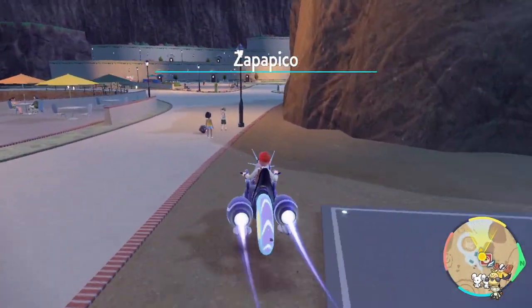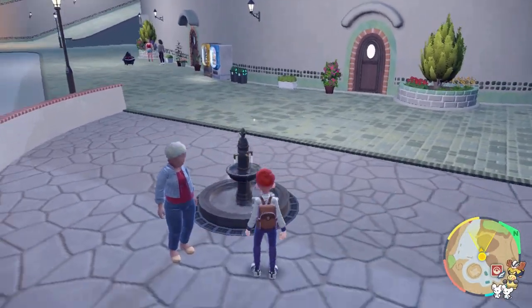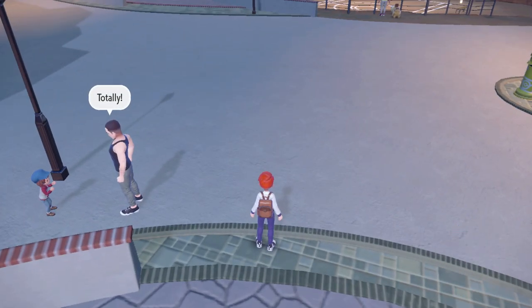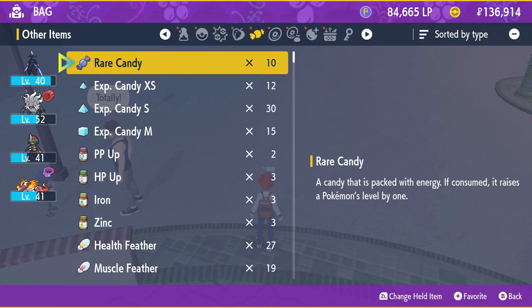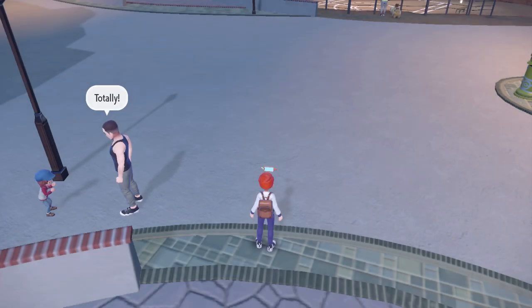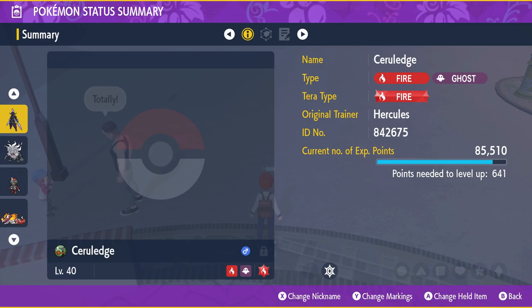Once you have 10 chips, make your way into Zapapico and follow this path over to this fountain. Talk to this lady and she will give you one Malicious Armor for 10 chips. Then just go into your bag — I don't have one on me right now, but it will be under your candies, towards the bottom more than likely — and you'll literally just use it. Don't equip it and level up; you can use it at any level. When I first evolved my Ceruledge, it was level 14.